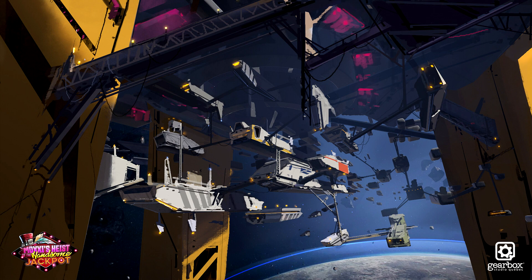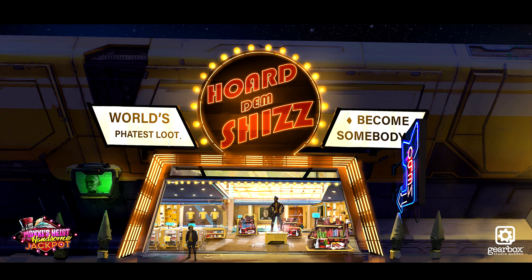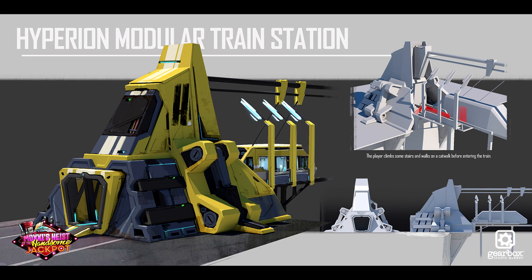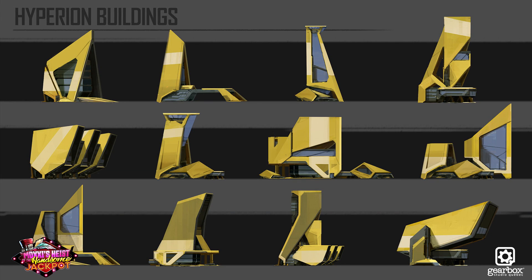He also included an early design of the impound lot, which does get important in the story itself, and was also mentioned in the first image we broke down. Then we also get a look at a few shops — there is the Dirty Diner, Lay Black Hole, and a merch shop, which has a bunch of Hyperion goods on the inside that people can buy. He included a picture of the Hyperion modular train station, along with different iterations of the jackpot vault door, and then we close out with some Hyperion buildings.